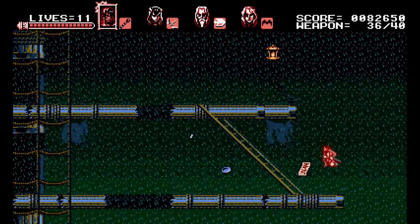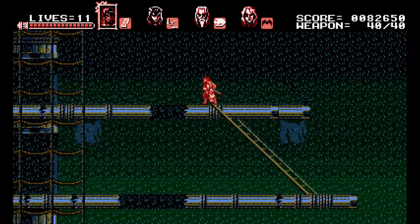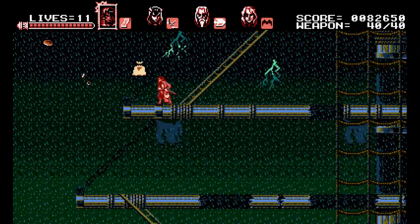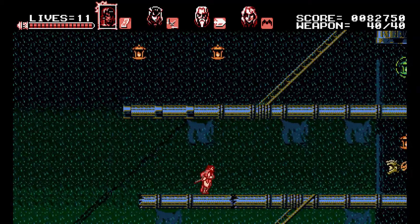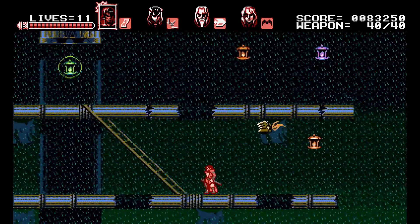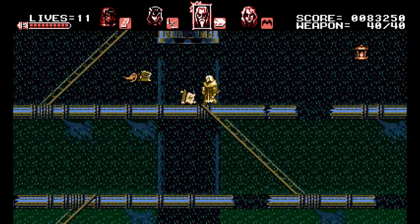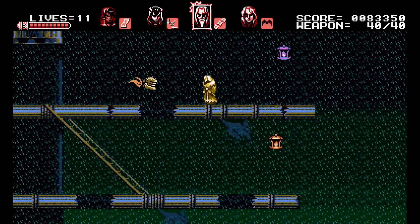This is where the level gets really difficult, so be very careful with your jumps, especially going in the direction of the wind — that makes for a much shorter, tighter jump. Luckily some spots let you fall to the ledge below, but don't count on that for too long. There are a lot of lanterns and not many enemies, though be careful going for that particular lantern over there.